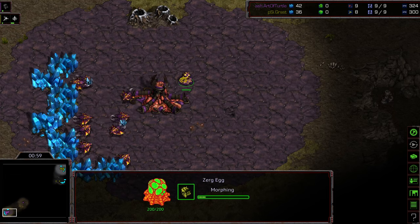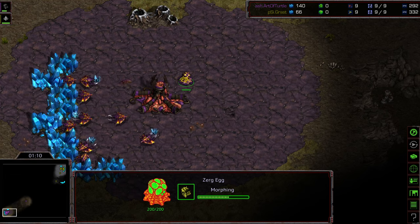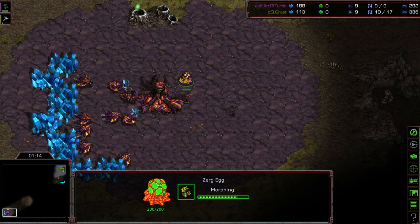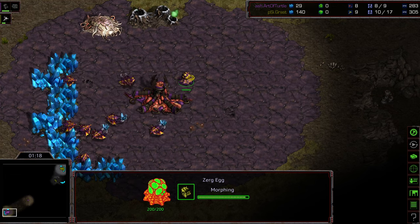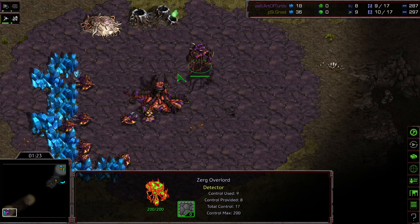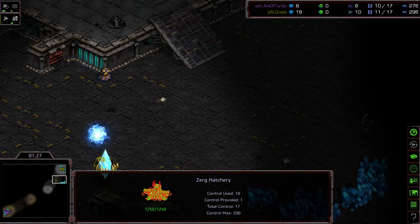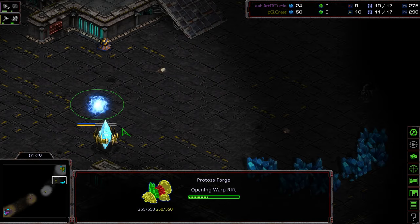On two-player maps, Zerg oftentimes will go earlier spawning pools — they don't have to deal with the harassment of that initial probe scout placing that initial hatchery, unless they feel very confident in the drone micro. Instead, it looks like we are in fact seeing an overpool: Overlord on 12, spawning pool on 11. Which is typical these days, to deal with that probe harassment, particularly on two-player maps.